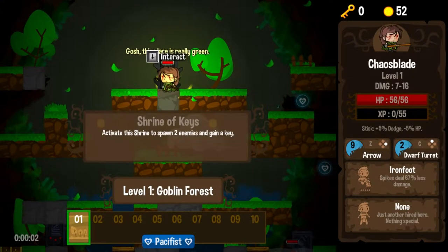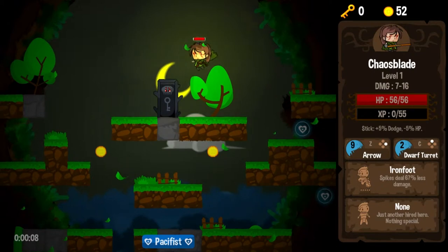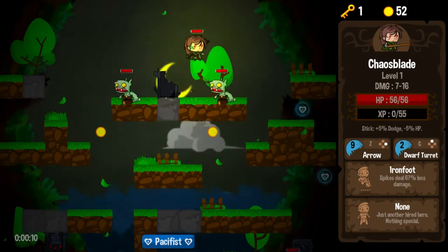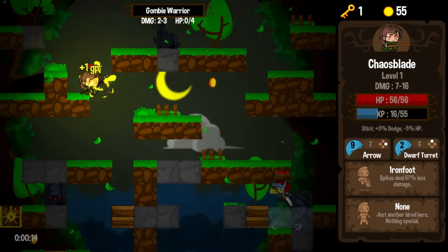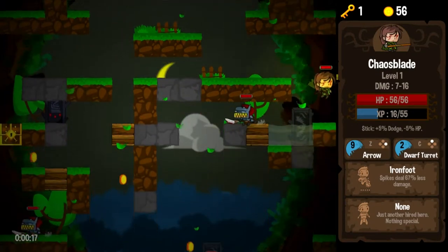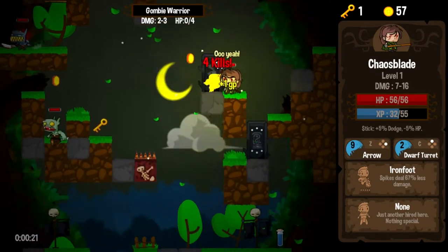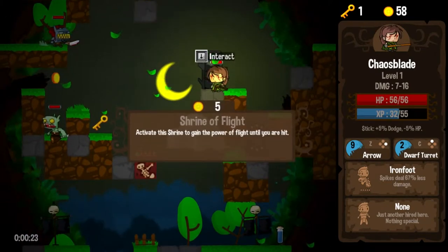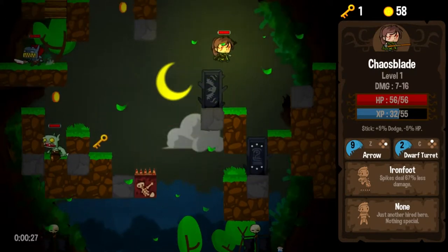Into the Goblin Forest. Spawn two enemies, gain a key. I see a couple of Peace Orbs over here. I'm tempted to go for them, but I like keys — keys are a very good thing. So we're going to go ahead and say goodbye to our pacifist run right off the bat in favor of some keys. What do we have here? The power of flight for five gold — I don't like it, not one bit.